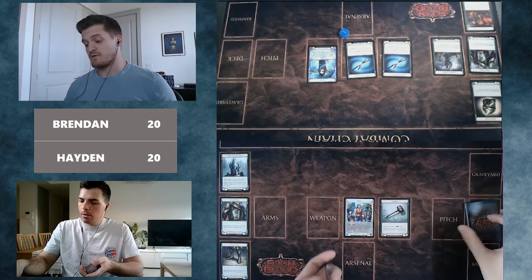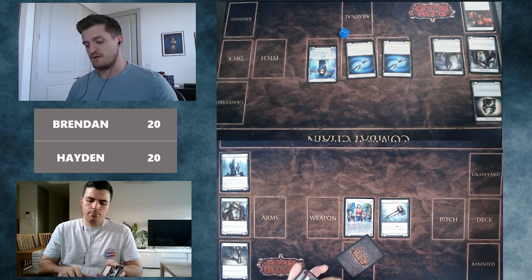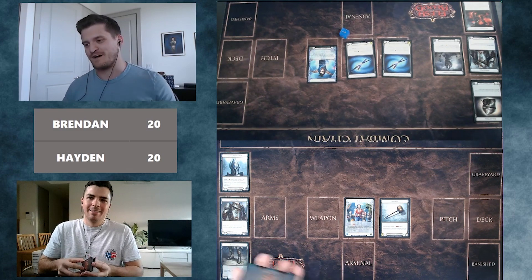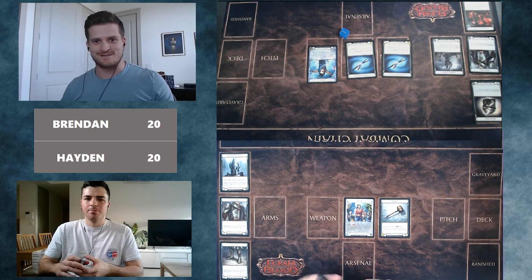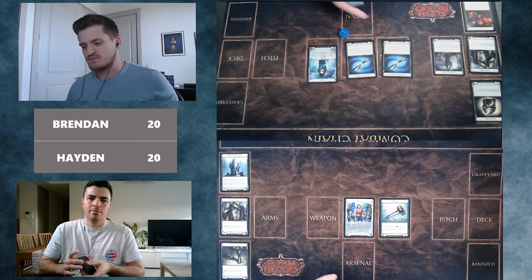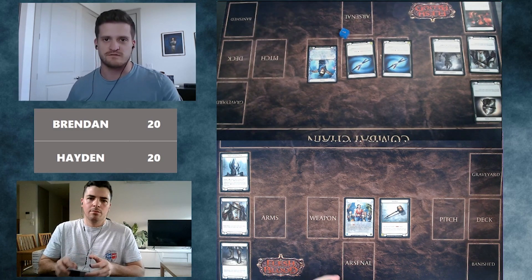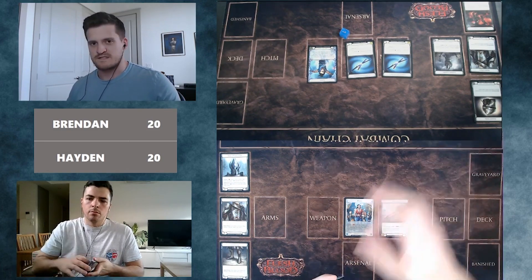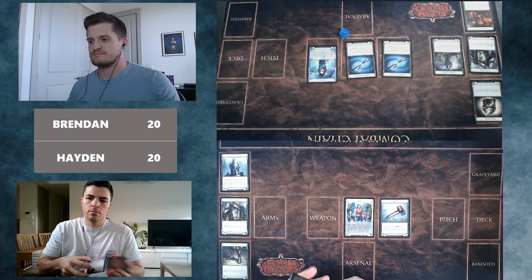Brendan had a really interesting sealed pool — he was very torn between Rhaenar and Katsu, the closest it's ever been for him. He had to tank for a while in his sealed video deciding. He ended up going with Katsu, but thinks this is one of those pools where he can try a few games with Katsu and if game plans don't work, he can always switch back to Rhaenar. Both decks were strong, and he needs to see if what he built around can come to fruition in the late game.